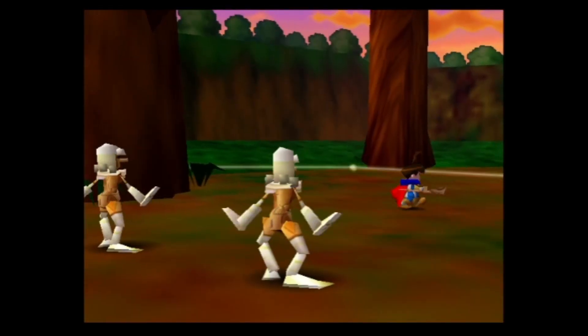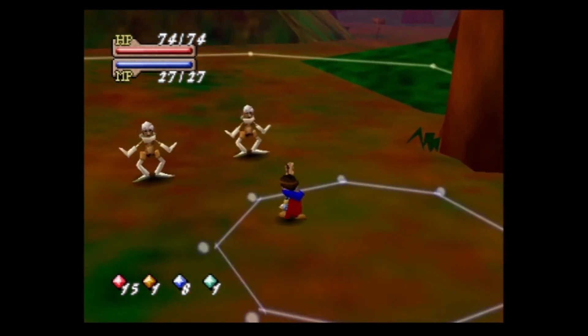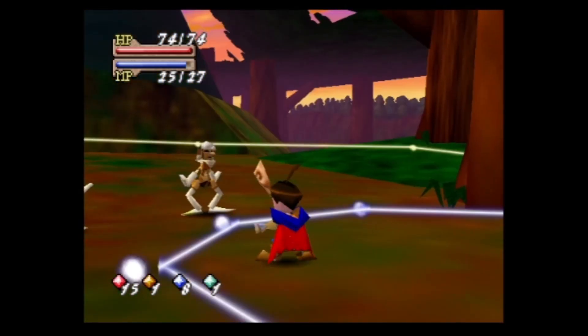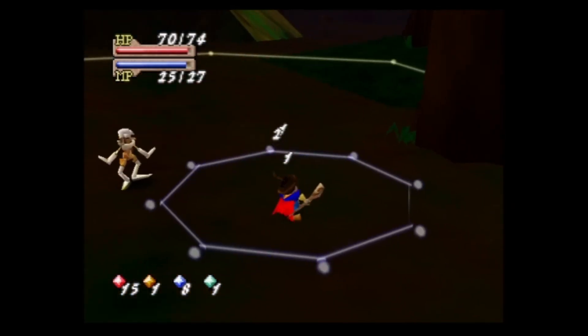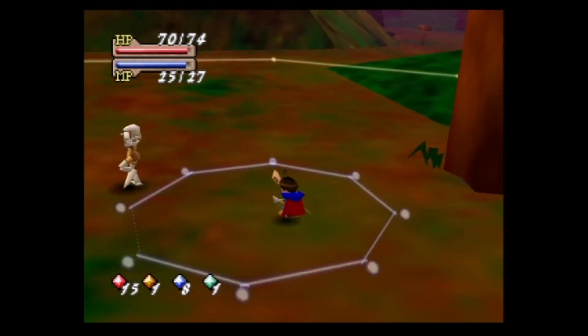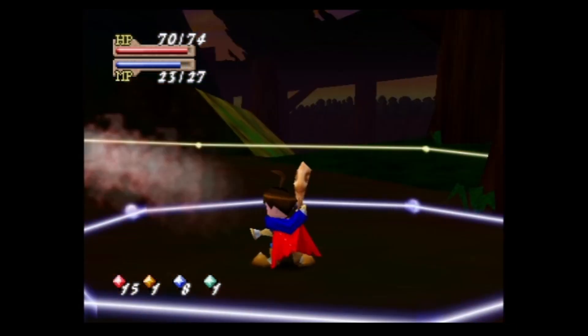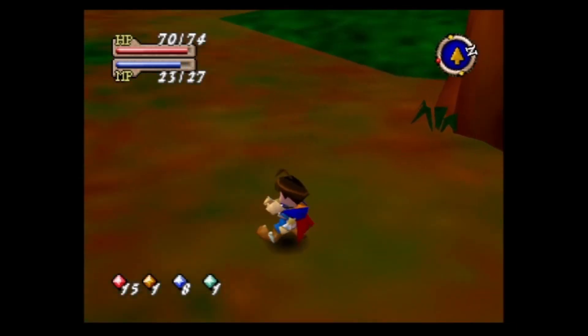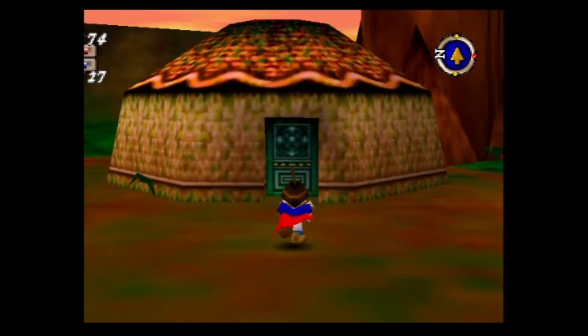This is the way we want to go first. These are Mannequins — they cast Windcutter Level 2, and we'll see it from this one. Windcutter Level 2 is actually hard to dodge, especially from these guys. They move close enough that it's really hard to dodge; if you try to back up you'll end up running into it.